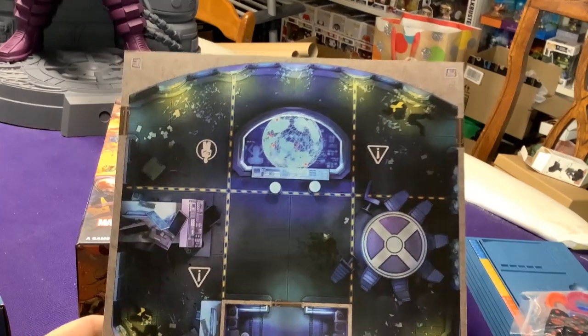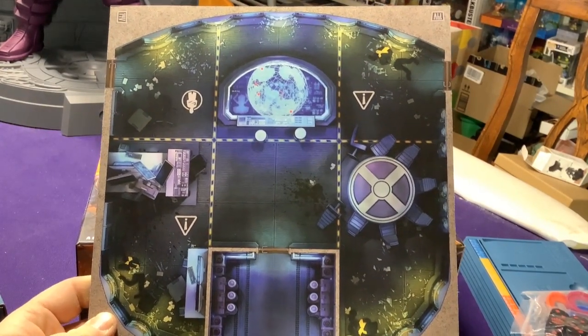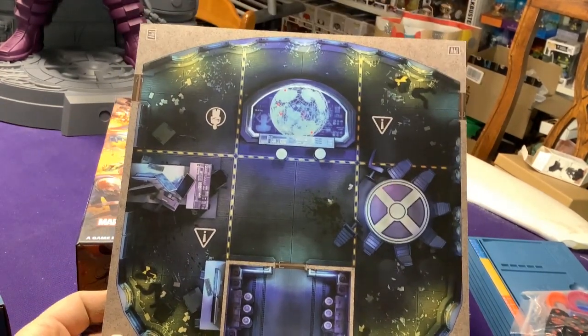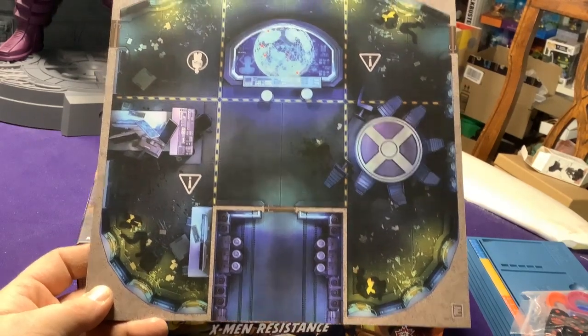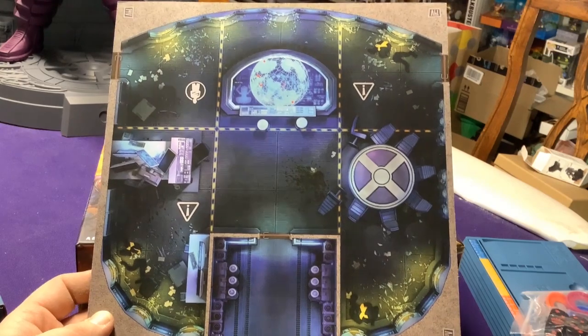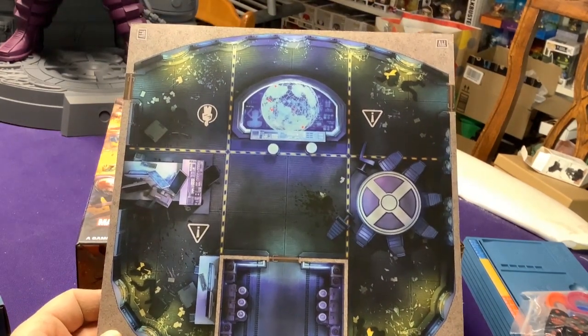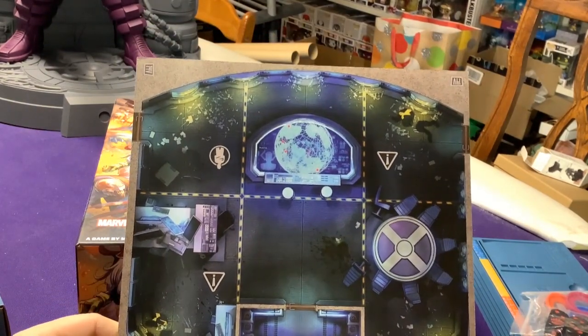Our final underground tile is the War Room. We have the big X-Table, an X-Men costume up there, just the one door on the top two sides, and then the main hallway entrance. Not having an exit on every single point makes the game really interesting — you can't just always leave off any of the four sides. You have certain areas you can enter and exit from.